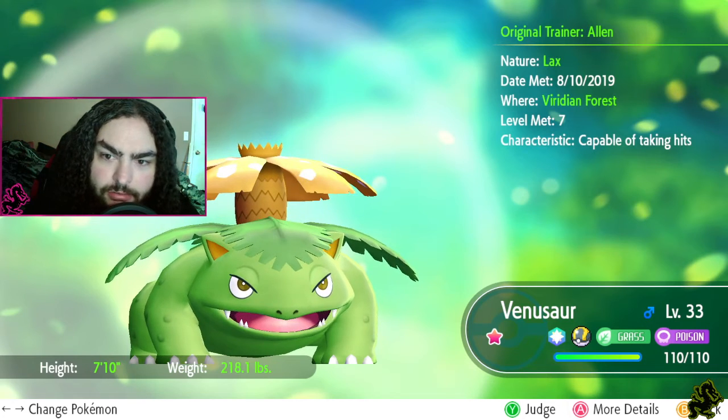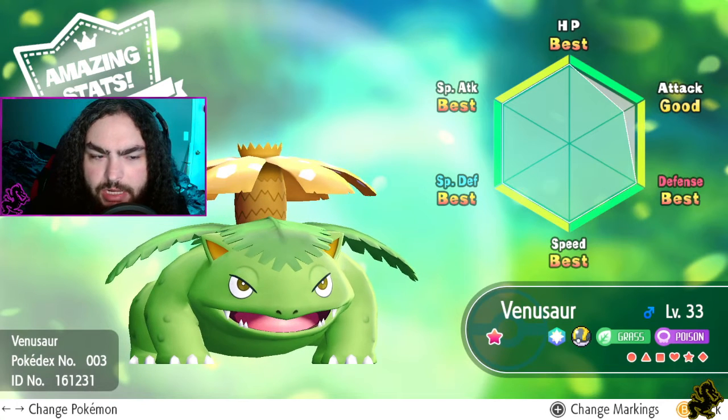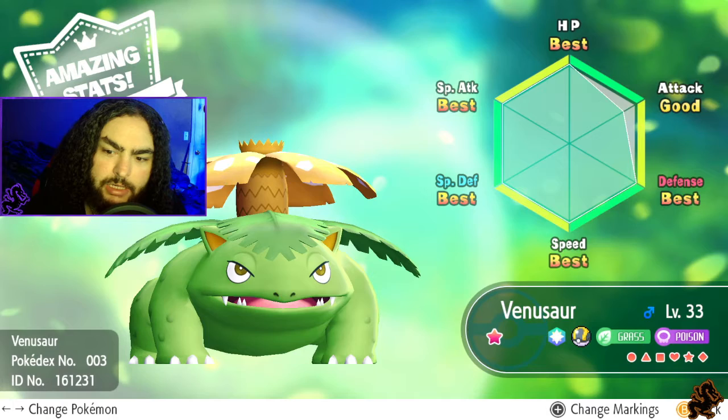Venusaur has amazing stats - I think amazing is the best rating. Best, best, best on everything except for attack, which is good. Amazing stats on Venusaur.